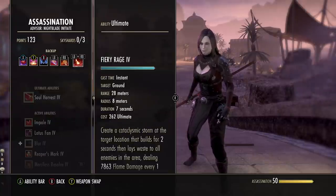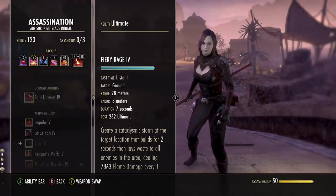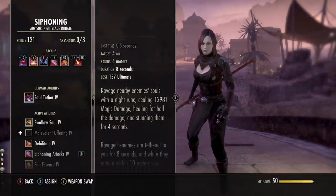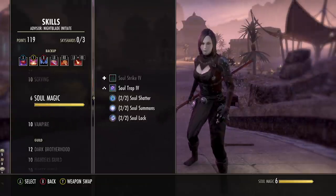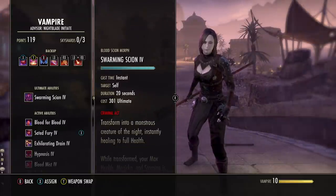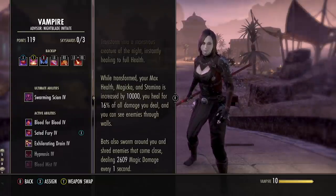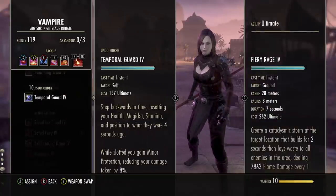For the back bar ultimate you can slot anything. I currently have the Destruction Staff ultimate for VMA. Another good option is Soul Shred from the Siphoning skill line — morph it to Soul Tether for a great AoE stun and heal. Since we're a vampire, you can also run the new vampire ultimate. The Swarming Scion morph is pretty cool: it gives 10,000 health, Magicka, and stamina, heals you back to full when you pop it, and you also do magic damage with the bat swarm while getting healed when you do damage.